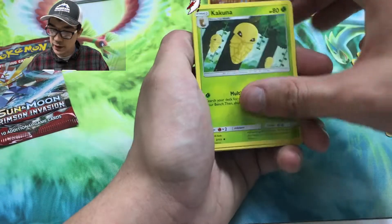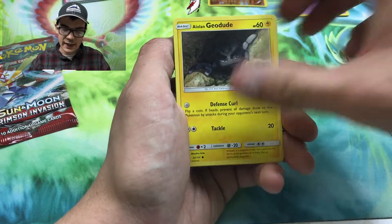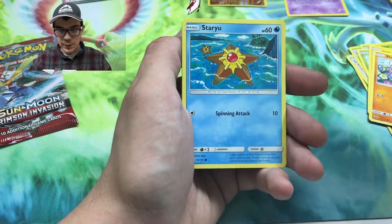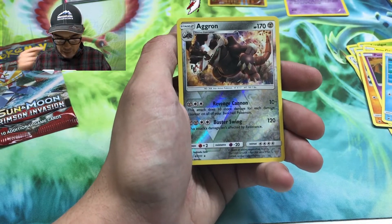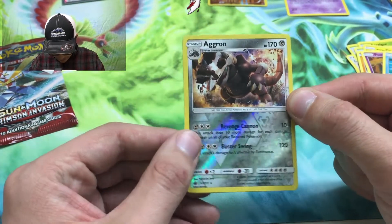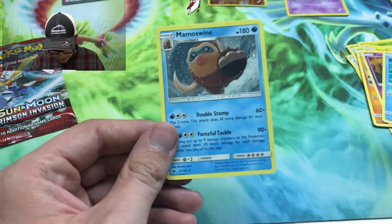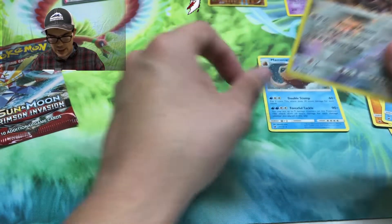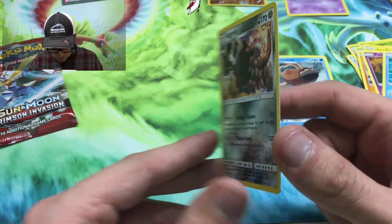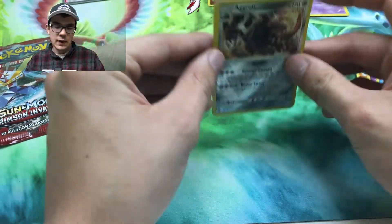Lusamine's ability — put any two combination of Supporter or Stadium cards from your discard pile into your hand. Hey, that could be useful — you can get a Cynthia back with her. We got Cacnea, Alolan Geodude, Stufful, and Pumpkaboo. Aggron reverse — that's a sick card, Aggron is a beast! I like Aggron, hopefully he gets a GX card soon. And for the rare we get Mamoswine — actually a really cool card, a reverse rare. Really nice card, a good one to add to the collection.